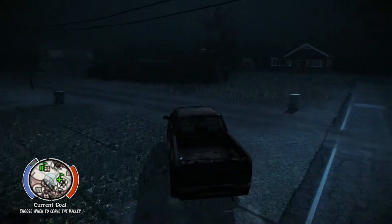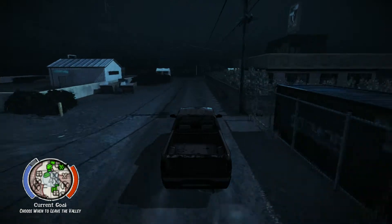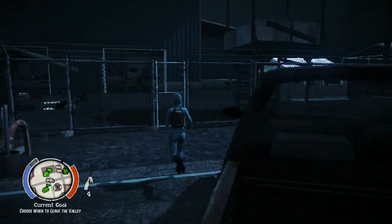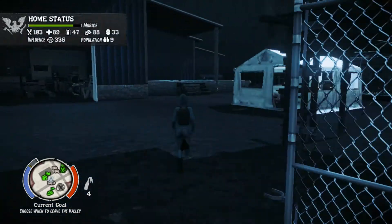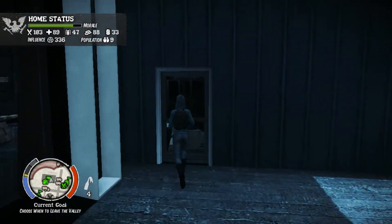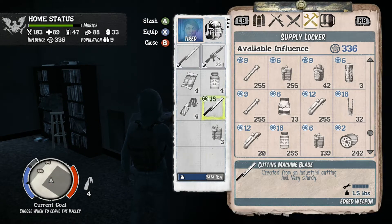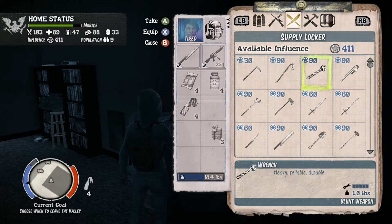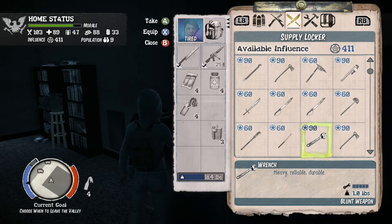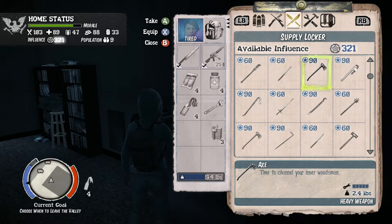That gave us a little bit of influence. I think I will go and switch out my machine cutter blade for something else and sell that too. We'll go into the supply locker and what I'm planning to do is drop off this weapon and take out something that I will never use or that I have far too much of.